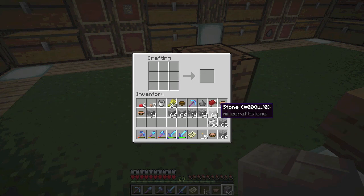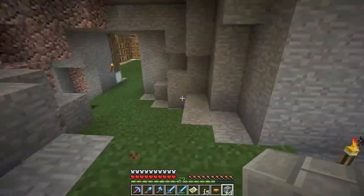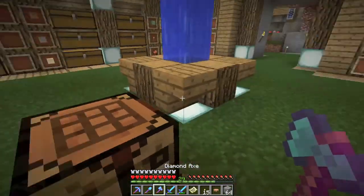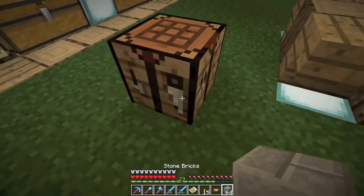It just occurred to me — how do you craft circular stone bricks? I'm totally blanking on that. Anyway, we can incorporate some of the other materials. The ghost block glitch is still in the game, sadly.